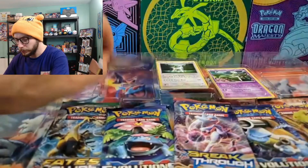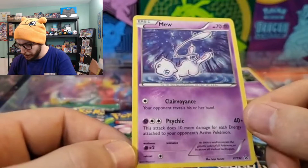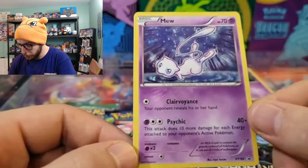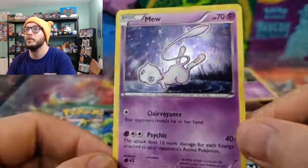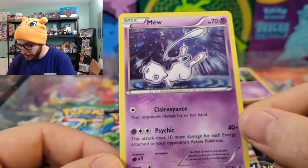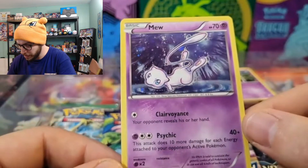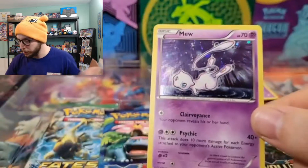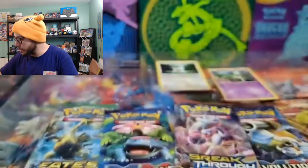Here we got a Mew which I'm definitely probably not going to be playing — this is merely a collecting purpose card. That is a beautiful artwork and it's a black star promo. Psychic: this attack does 10 more damage for each energy attached to your opponent's active Pokémon, and it already does 40 damage. That's a cool card. I'm going to save Arceus for last.